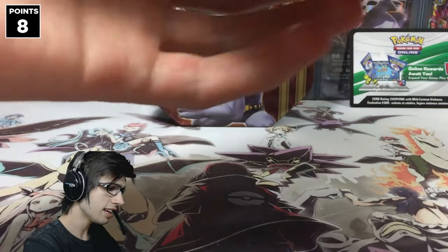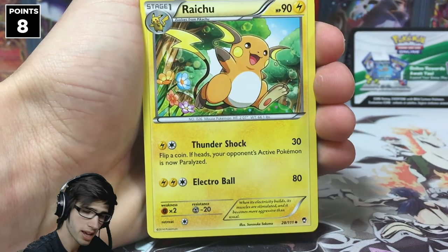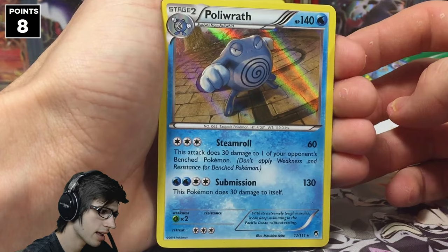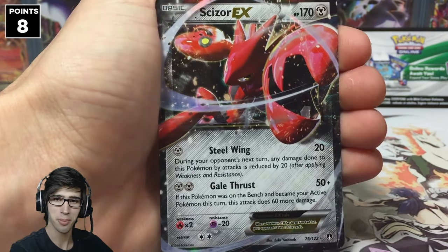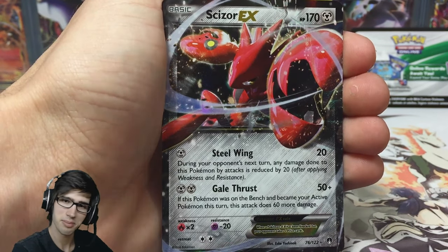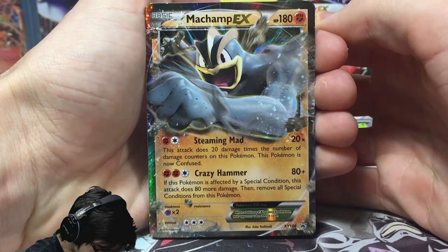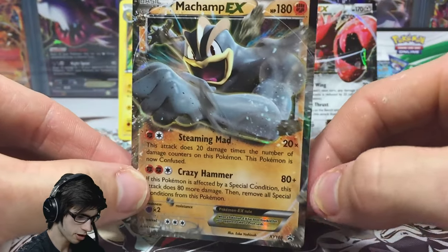Let's have a recap and check the damage — see what Dennis has to compete with today. We have two points for the Competitive Pick Raichu, one point for the Reverse Rare Medicham, two points for the Hollow Poliwrath — that makes five. Then we've got the Scizor EX, which is another three, making a grand total of eight points for Dennis to compete with today. Pretty solid — I'm not saying it's unbeatable, but I can guarantee he's probably got better pulls than me. Of course, we cannot ignore the featured promo Machamp EX with 180 HP and Steaming Mad and Crazy Hammer, though that one's not included in points since we both get it by default.